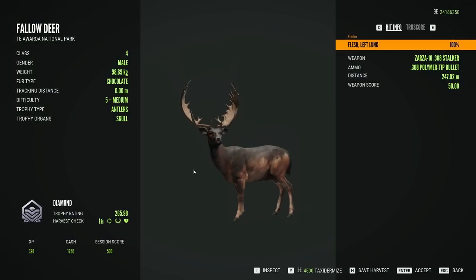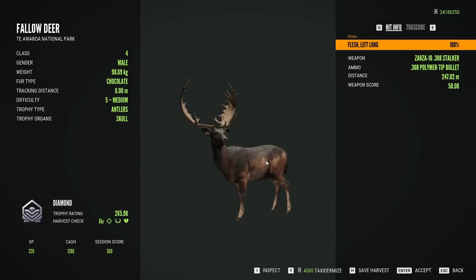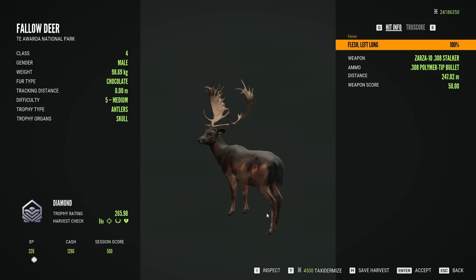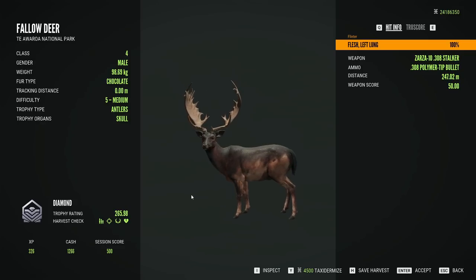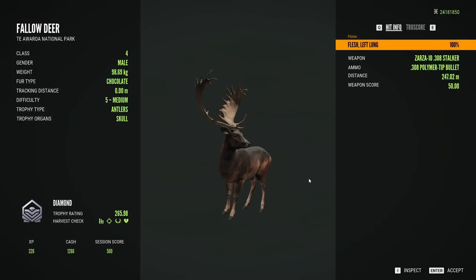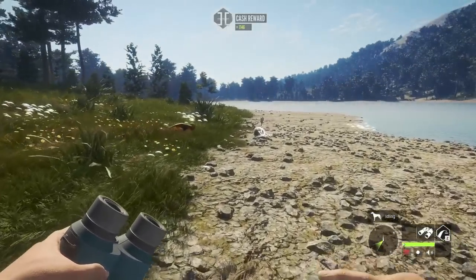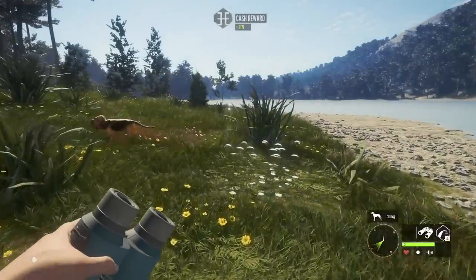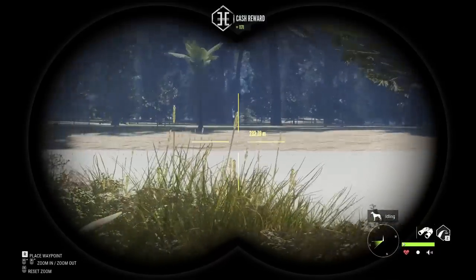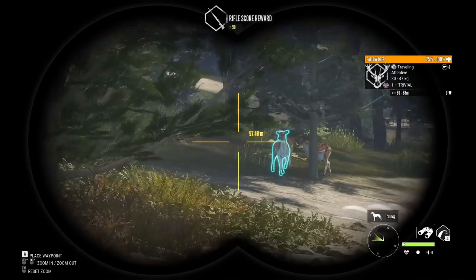That's a chocolate fur type. They're definitely uncommon - I think a little more common than the white fur type, but I'm pretty sure every actual diamond we've gotten has had the chocolate fur type. This is run number one of the day, probably within the first 10-15 kills, so definitely not a bad way to get started. That's going to be our highest scoring fallow diamond thus far on the grind - 265.98, definitely better than the 255 chocolate we had before.